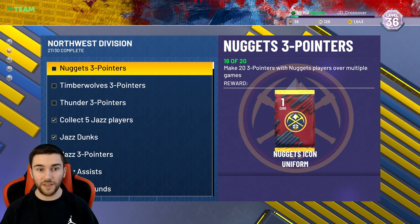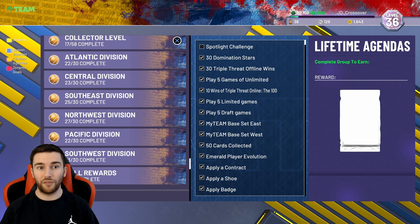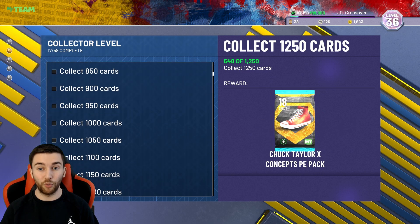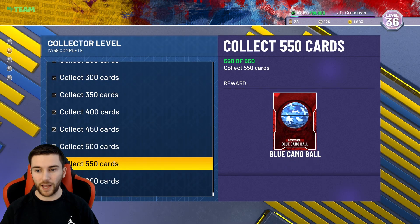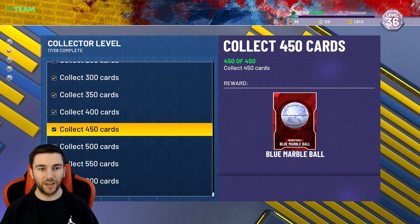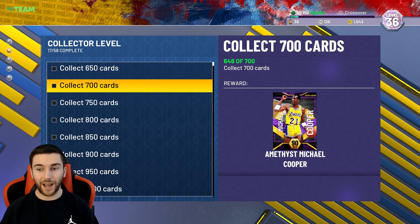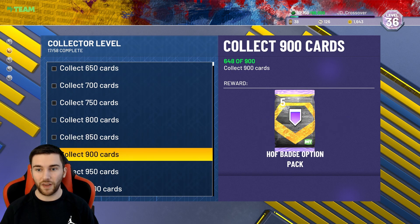We're getting there — only 3 things left in the Northwest. The most we've got to do in any division is the Pacific and the Atlantic, needing 8 more items to be done. That's going to be some good stuff for the card collector level. We're 2 cards away from the gold-silver ink ball. We've picked up the Amethyst Player Option pick pack, Blue Camo Bull, and Ruby Channing Frye to add to the collection.